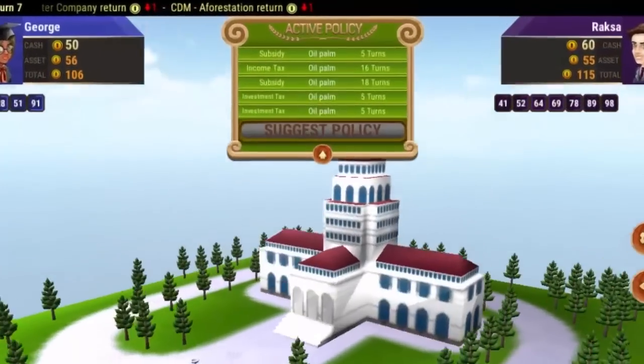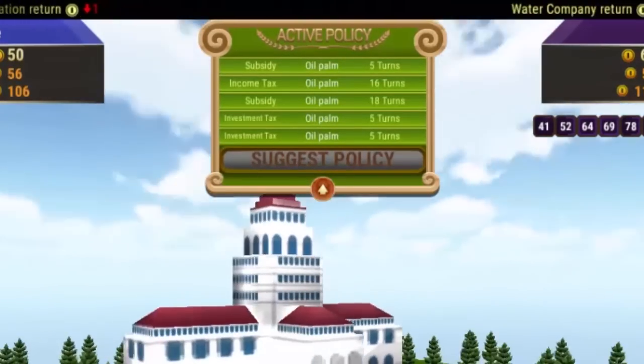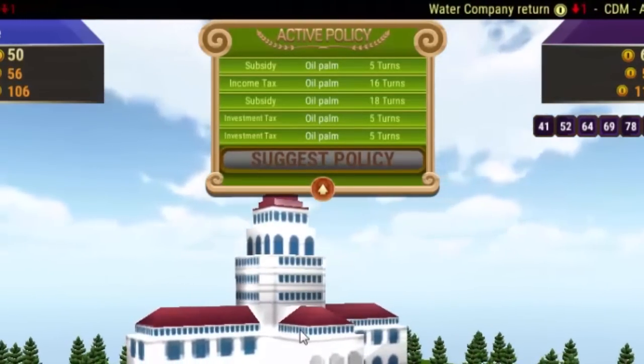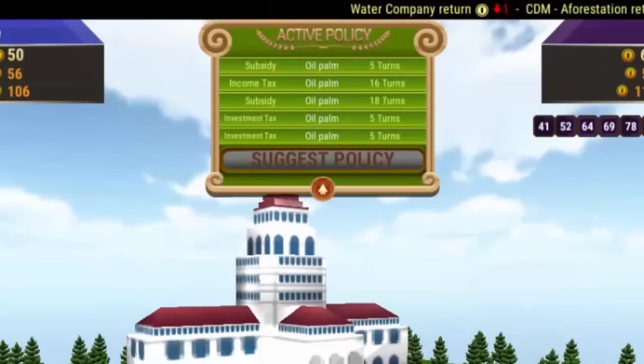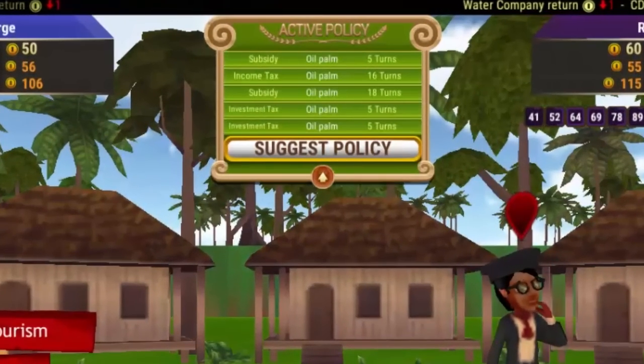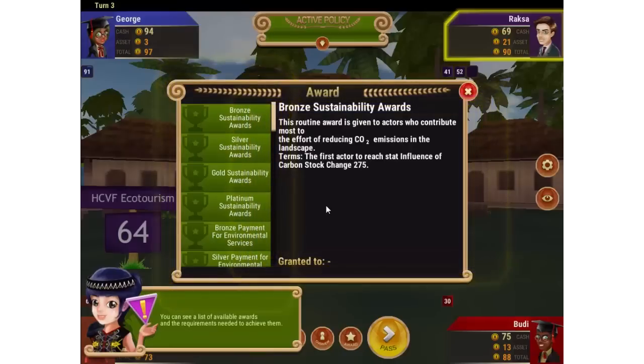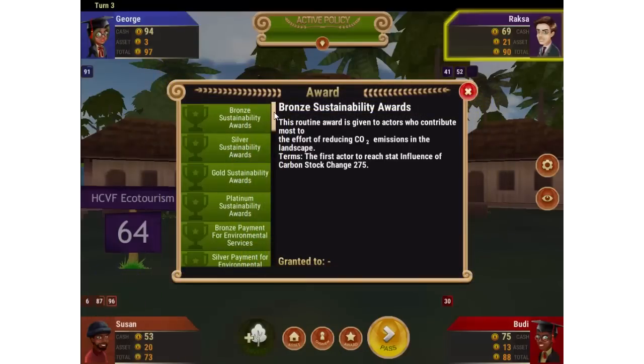The government can respond to policy requests from land users, create or ban policies, deliver incentives and disincentives, or allow community taxes that apply to all players. All government policies will be displayed on the active policy board for players to follow if they choose. Throughout the game, the government may give awards to players who use sound environmental practices.